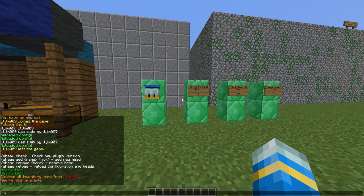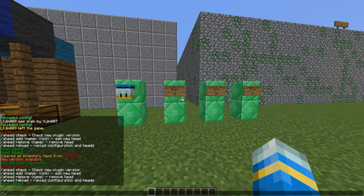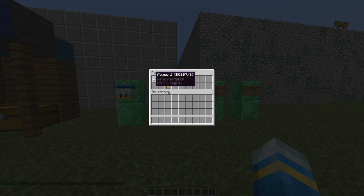There are also some admin commands. If you do /ahead, that will show the admin commands. You can add a new head to your collection — you give it a name and then a nickname. So I'm going to use my other account, and the nickname is going to be Zephos, and that should have technically added it.